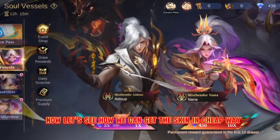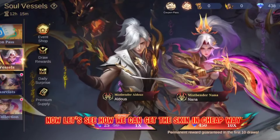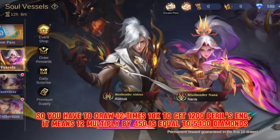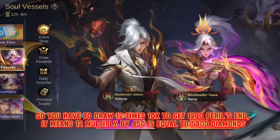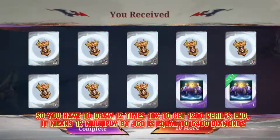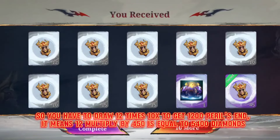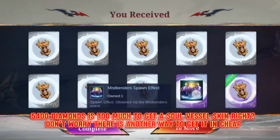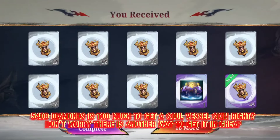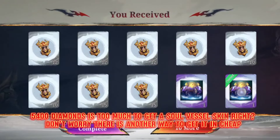Now let's see how we can get the skin in a cheap way. You have to draw 12x10x to get 1200 Perils End, which means 12 x 450 equals 5400 diamonds. 5400 diamonds is too much for a Soul Vessel skin, right? Don't worry, there is another way to get it cheap.